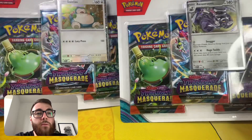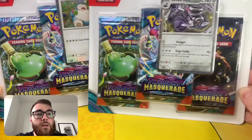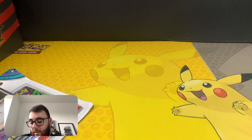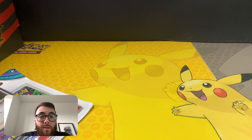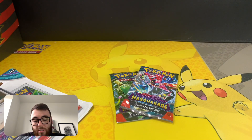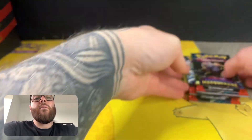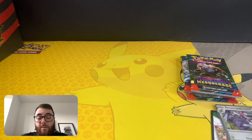We've got both Triple Blisters here — Revaroom and Snorlax. We'll open a few packs, see what we can get, and just go from there. I think probably the chase for me is probably the Eevee card. I think that's probably my most wanted card from this set.